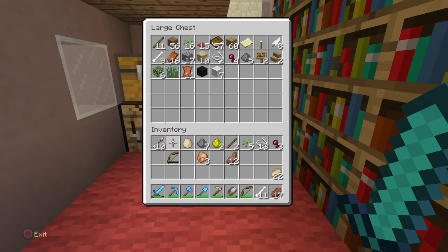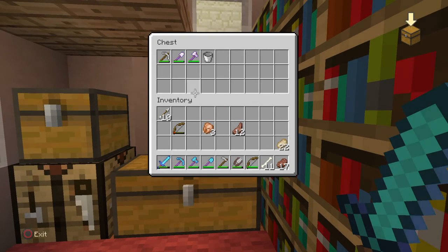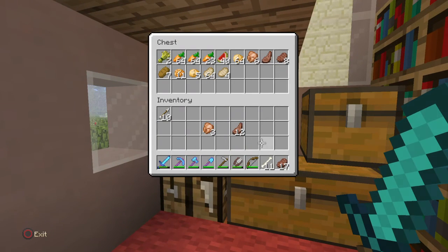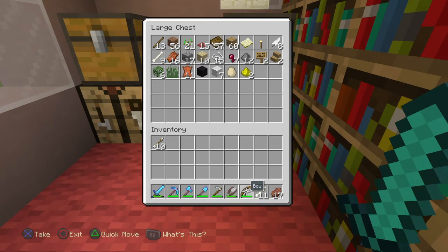I have so much extra stuff that I'm just going to put in here. Oh, look at all that stuff I have now. Extra tools, extra bow right there. Oh, awesome. Tons of food. Bones — 20 bones.